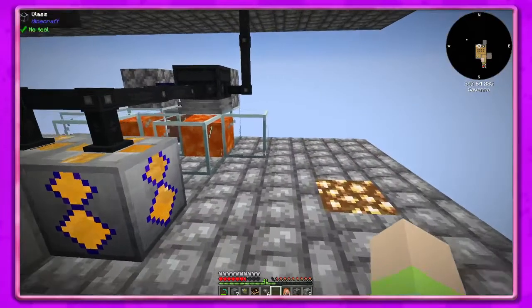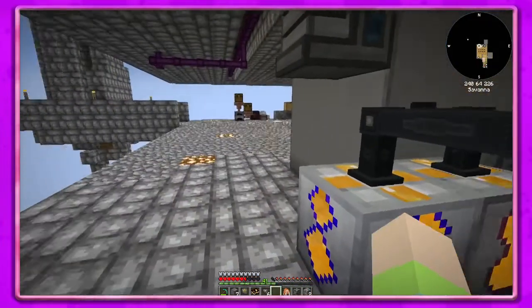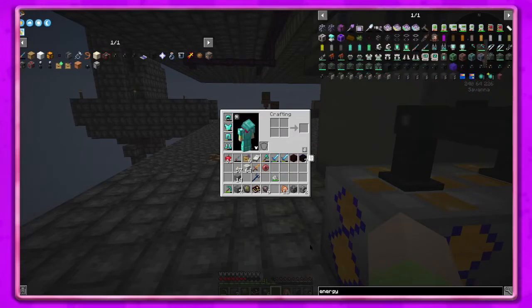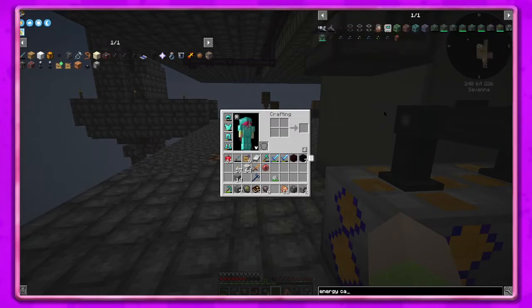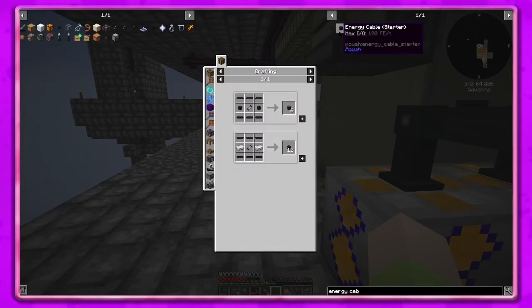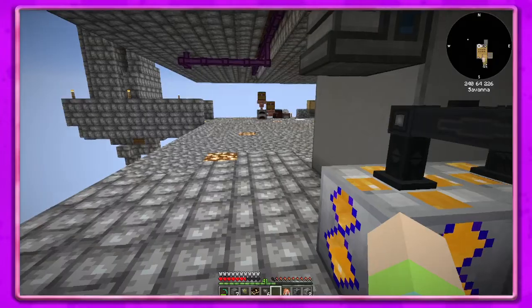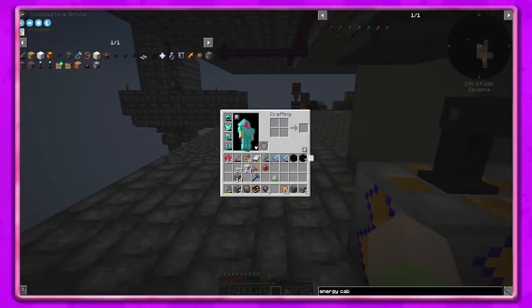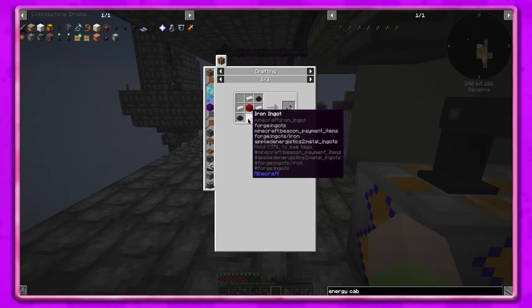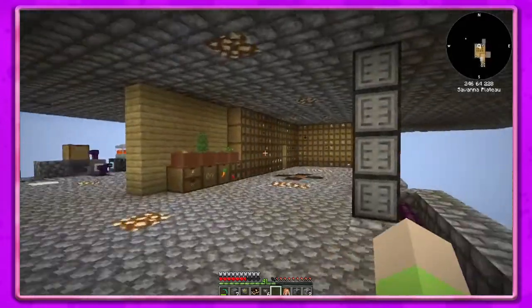We've got the energy cables - that's our starter. I think that's maybe what we want to upgrade next. Let's see: energy cable, starter. I think I have that. Oh wait, we have the basic - hold on, no we have the starter. What do we need for the basic? So we need - this makes six but this makes twelve. This one takes the starter cables. We need a basic capacitor which means we need dielectric paste, a redstone block - we should be able to make that.